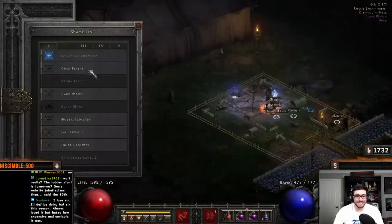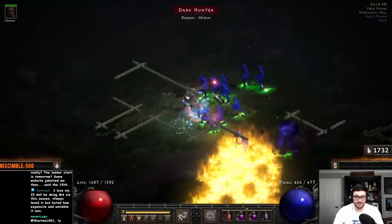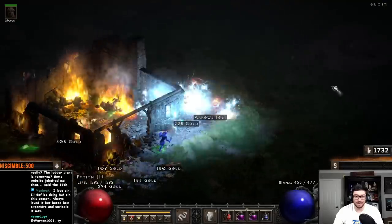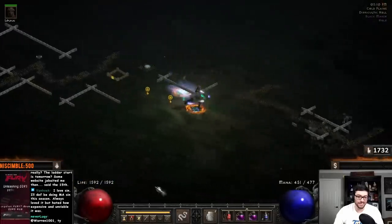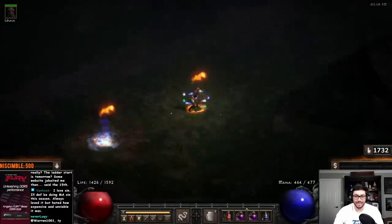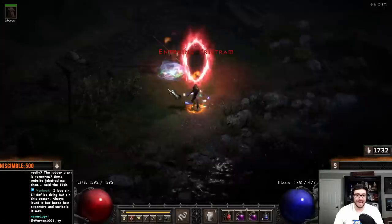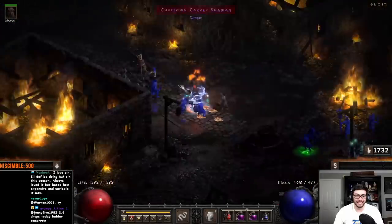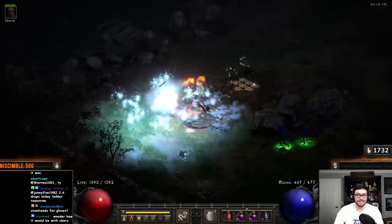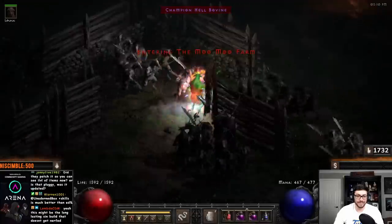The nice thing about this build is it doesn't destroy your eyes as much as some of the other builds. So I can build up my charges. I still get to teleport around. You can use Fortitude if you want, COH or something — those will also work nicely. But here, this is players eight, and you can see we're one-shotting everything. I'm also not fully maxed out — this build definitely has more to be done to it. Even just from a very standard setup, it's not as explosive and ridiculous as that other elemental assassin. And here we can even go check out players eight cows and see how it's going.